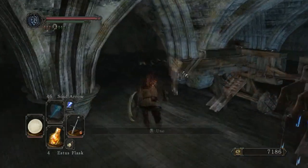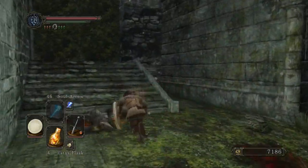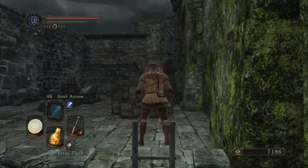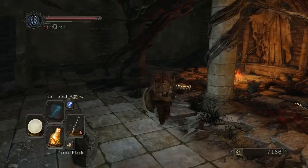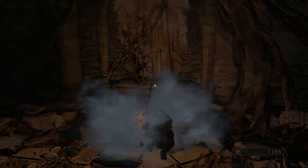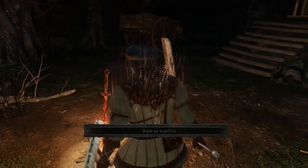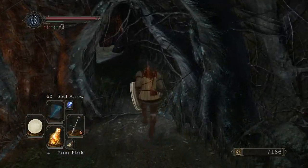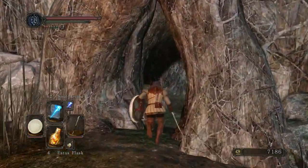Alright, so we have one more ring to get, and it's in the very beginning of the game, in Things Betwixt. This one's kinda risky because I think I'm a little underleveled to get the ring — you have to kill a certain mob. But we'll try our best. We have sorcery so we should be good. Let's go to Things Betwixt — Fire Keeper's Dwelling. I might even show how to get the ladle, because why not. Sublime Bone Dust increases your Estus Flask recovery — you can have all the way up to plus 5. I went the wrong way.